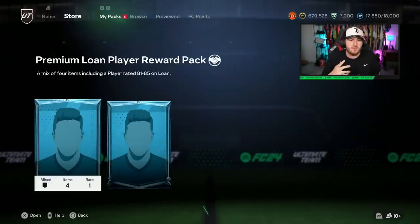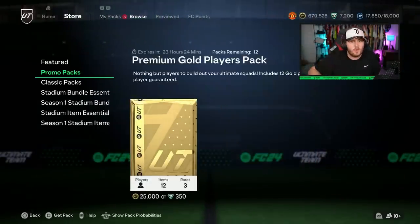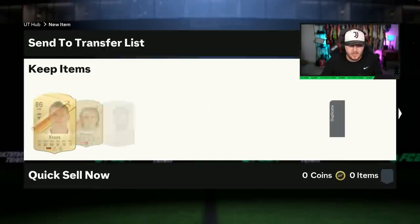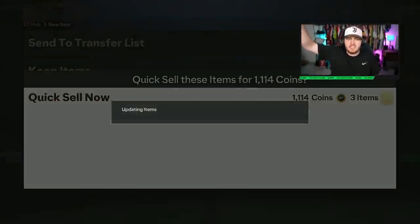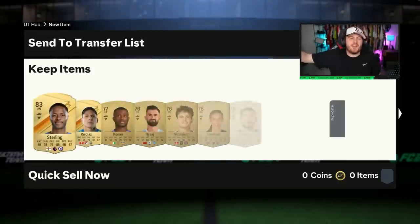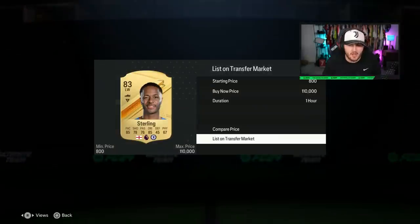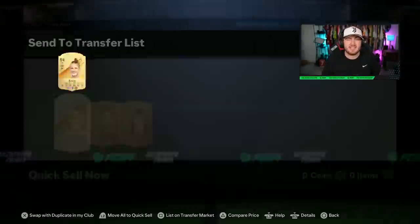I'm going to open up the 25k packs — I'll be back if we pack anything good. We got a walkout — I wasn't even looking, I was replying to a WhatsApp message. Tony Cruz, 86. Good fodder. Last Premium Gold players pack — the only walkout we got is Tony Cruz, sadly, but it is what it is. Thank you all for watching the video — if you guys enjoyed, leave a like down below, subscribe if you're new, and I'll see you later.